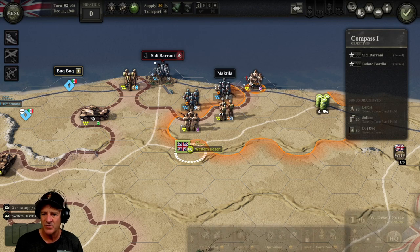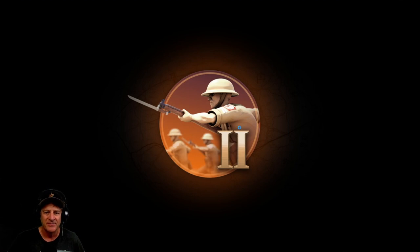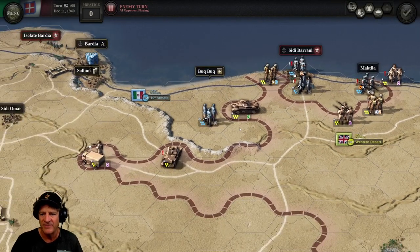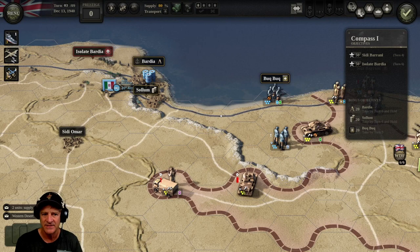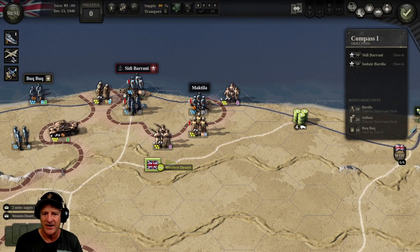We're going to end our turn. It might be a little too cautious, but I think it'll help us out. They evacuated — fell into Sidi Barani, moved up. Their headquarters moved back and now it's our turn, which makes sense. Two supply units disrupted — we know that. That's okay.